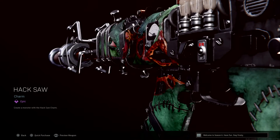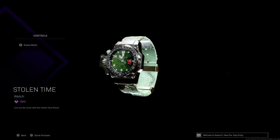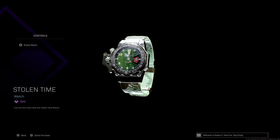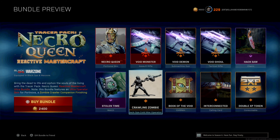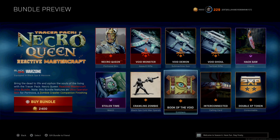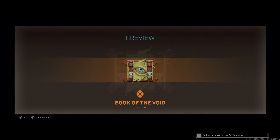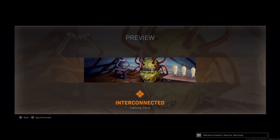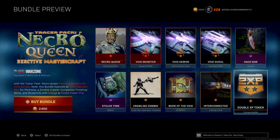It comes with a Charm — the Hacksaw Charm. It comes with a Watch. It comes with a Finishing Move, which I can't show you guys because I'm on Warzone. It comes with the Emblem and a Calling Card.